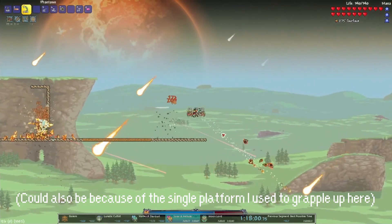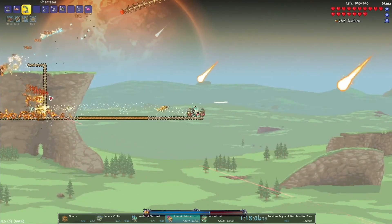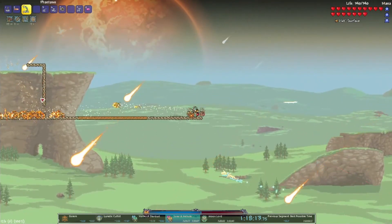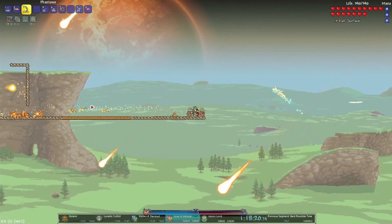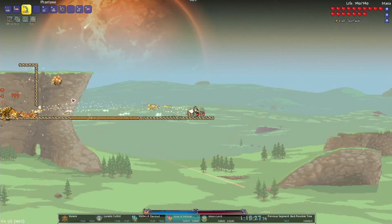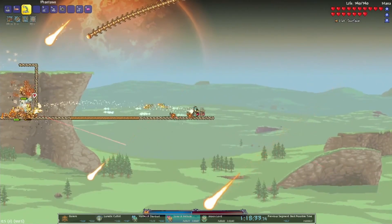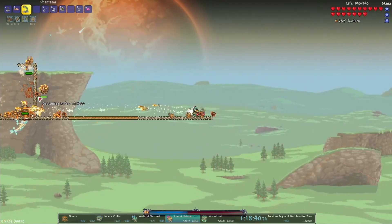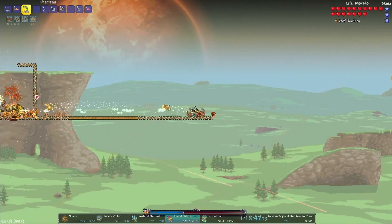I'm trying to see if I can give enemies more area to spawn so more blocks are off-screen. I meant to do the newer setup but I kind of forgot, probably because of nerves. This probably could have been a lot faster — I would have liked to have the pillar done right about now and it's only at half health on the shield.